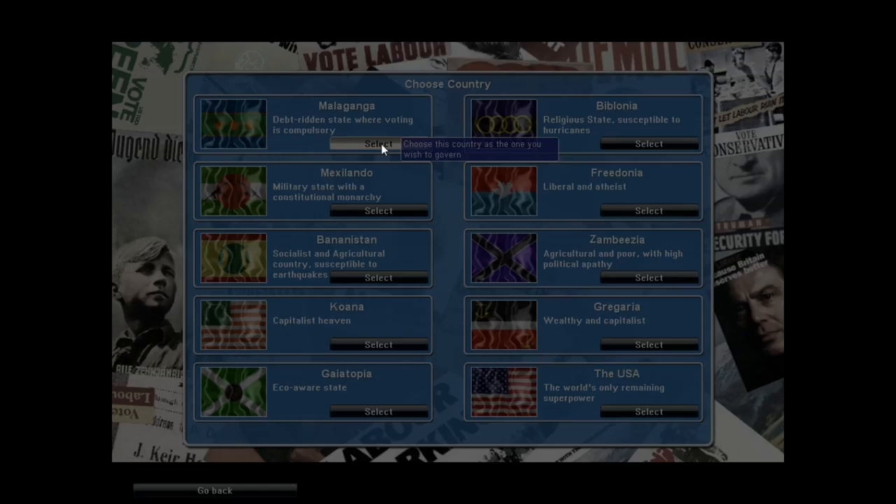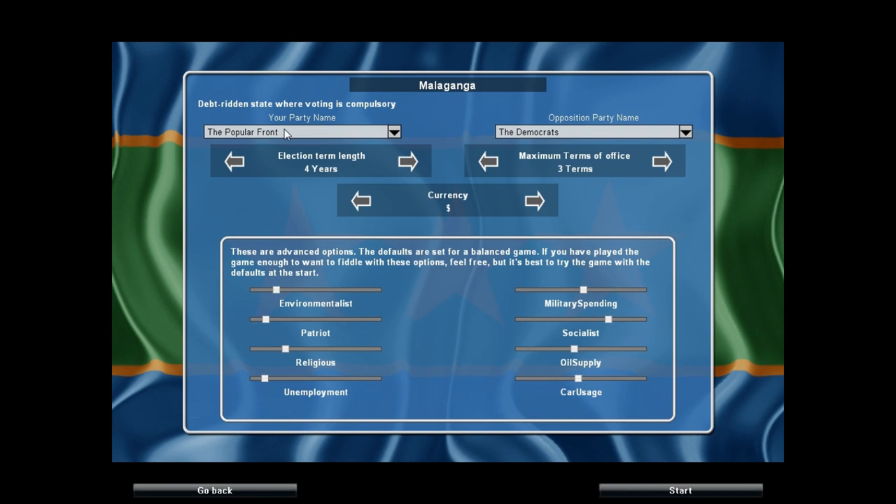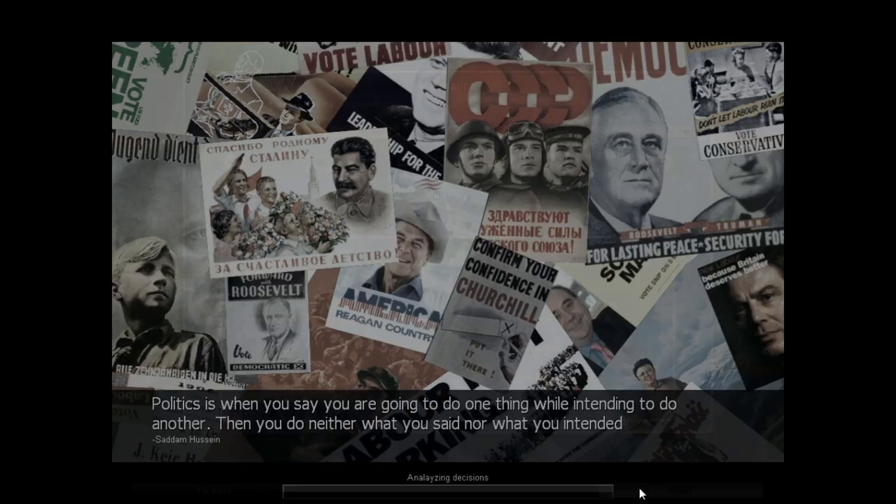We'll go ahead and select that. You can choose your party — I'm just going to leave it where it is, so we will be the Popular Front and the opposition party will be the Democrats. We'll have a four-year term limit and a maximum of three terms in office. You can change the currency from dollar to pound to euro. These are more advanced settings — the game suggests you don't change those until you understand the game a little better, so let's just jump right in.